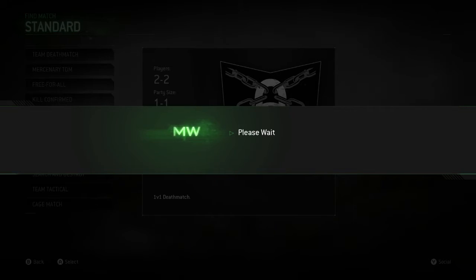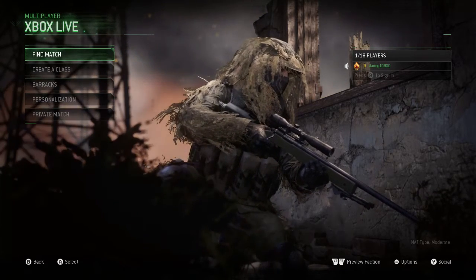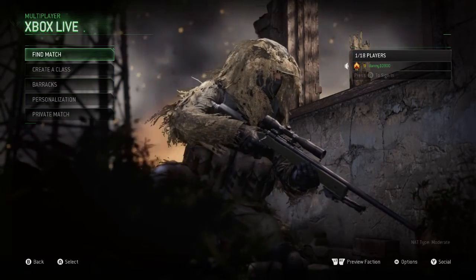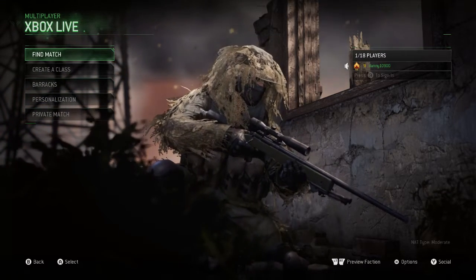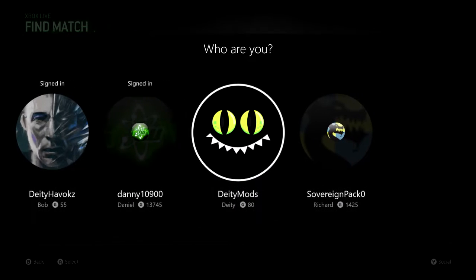You are going to need a second controller and also a second account. Start off in the Xbox Live or PSN menu, then click A to sign in on your second controller as well as clicking A on your main controller. What you should have is the account selection pop up, but also standard, hardcore, and whatever the bottom mode is in the background.